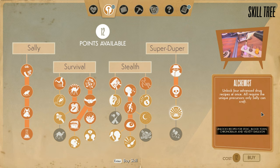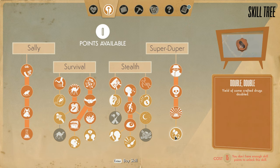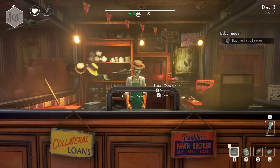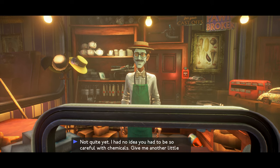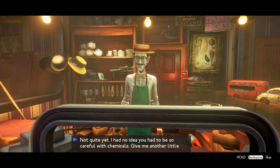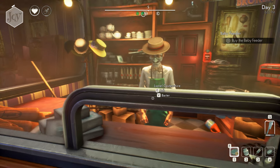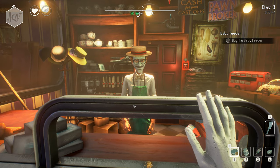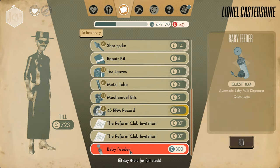Alchemist unlocks four advanced drug recipes at once: Stoic, Blood Toxin, Chronobalm, and Velvety Emulsion. That last one doubles the yield of crafted drugs. Let's pick up the Baby Feeder now. I know they're making another thing for me, that's not ready yet, but I should be able to pick up the Baby Feeder. Maybe I barter for it. Yes, that's how it works. $300 — I'm not even close to being able to afford that.